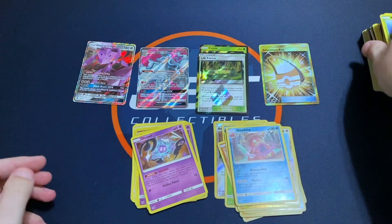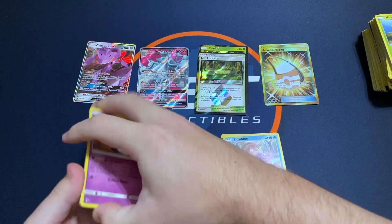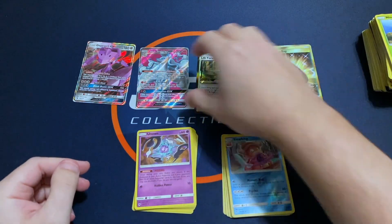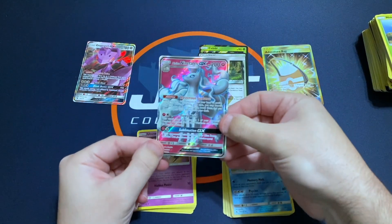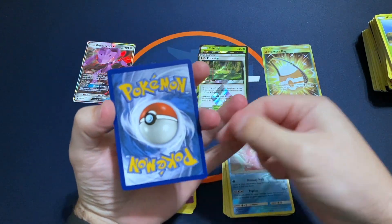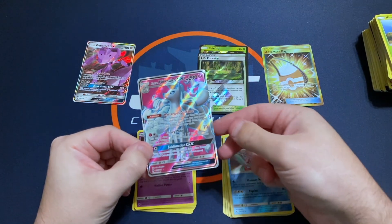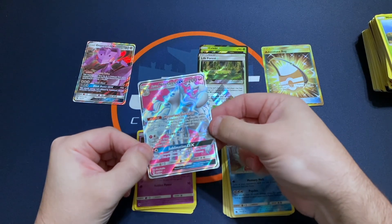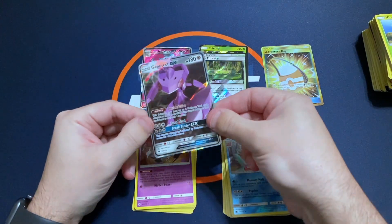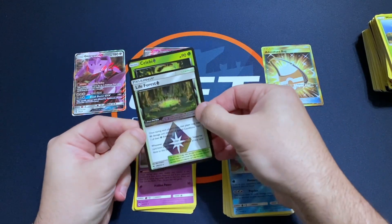Overall, still pretty happy with the break. I can't complain — from 14 packs, we pulled a gold card Secret Rare and a nice Full Art Alolan Ninetales GX. That one looks really nice and it's in really good shape too, with nice centering — everything looks pretty good at first glance. And we did get the Genesect GX Ultra Rare, and the Life Forest and Celebi.